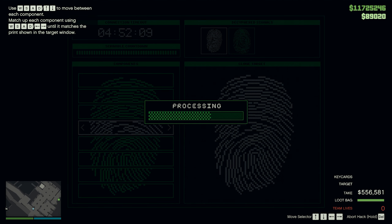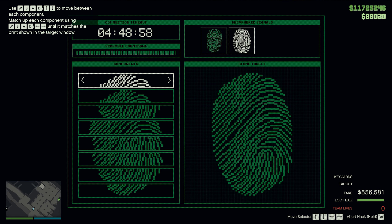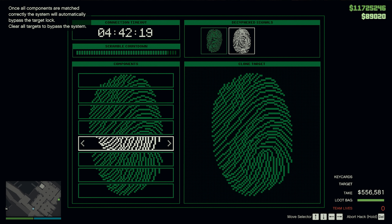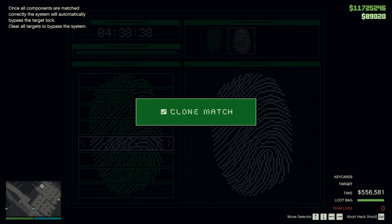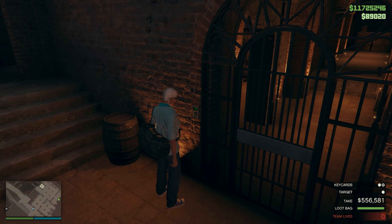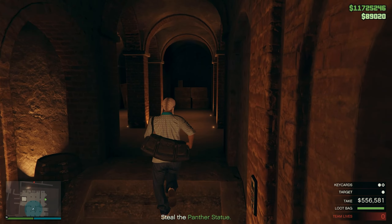Another fingerprint scanner here. Standard procedure with these: cycle through the fragments and match them up to the target print. You have cracked it? The vault must be close.